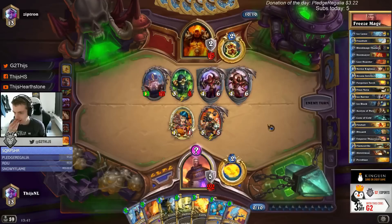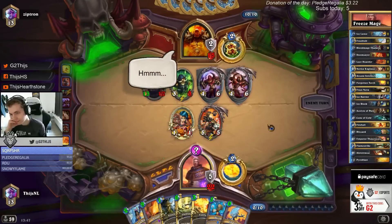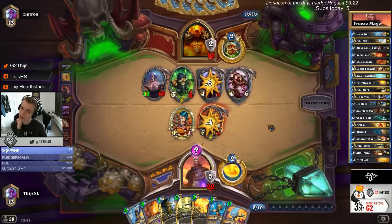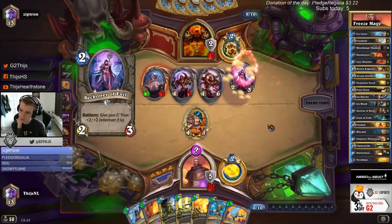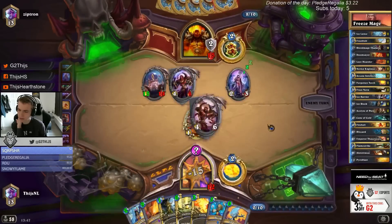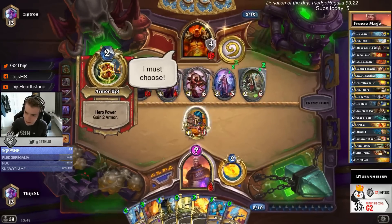We still have the option to go Pyro here, or to go Pyro if he procs us we go Ice Block. There are a lot of ways he doesn't proc me here yet - it's really hard for C'thun decks if they've already played C'thun to proc me. We also don't want to let Emperor live - I go for a 3-turn lethal play with this play. Yeah he's just missing that armor card, that's so important for me.